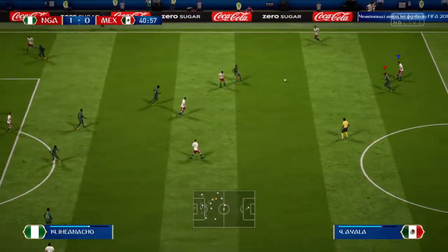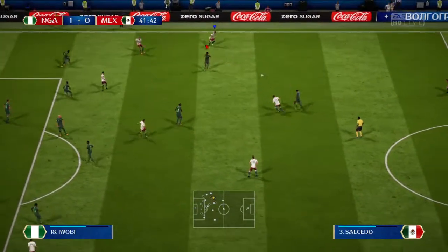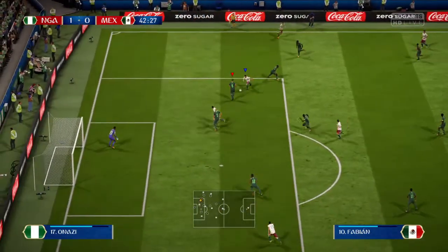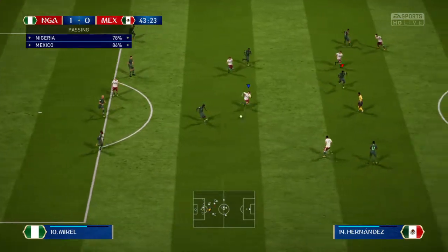Ayala, played forward — a bit of menace in this attack. Trying to stretch the opposition, using the wider areas here. Can he clear his lines now? Great interception.